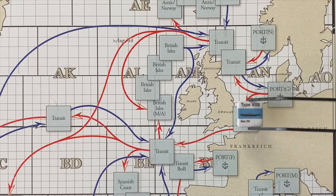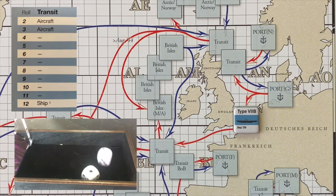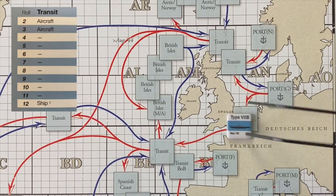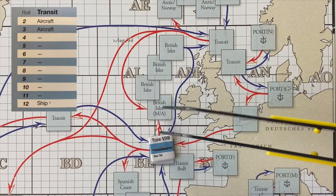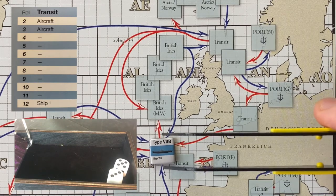U-86 leaves the U-boat pens in Germany. We're out into our first transit zone in the English Channel. In order to successfully pass this, we need a four or greater. Whew, that was close — a five. Let's move into our second transit zone. We are almost at our mine-laying destination. Again, we're going to roll for an encounter. An eight — no worries there. Another successful pass.